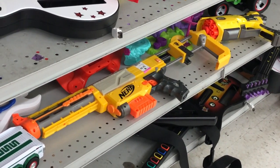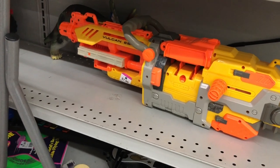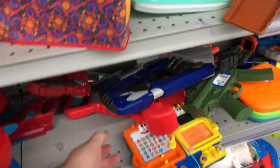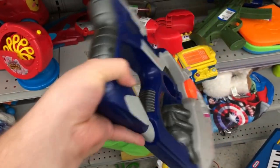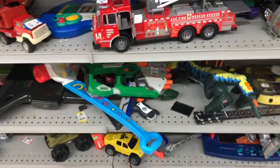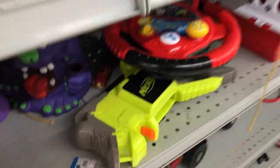There was a bunch of old classic N-Strike stuff too. Then I came across a few Hornet variants that I haven't seen before. First, there was this blue one. And over here was a green Hulk one that goes along with the Titan that we found in Episode 3. These are some pretty cool finds, but not as cool as this one.